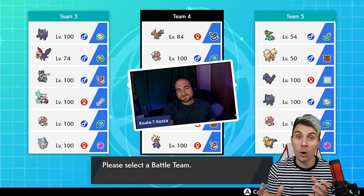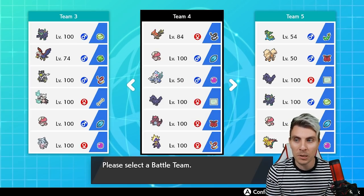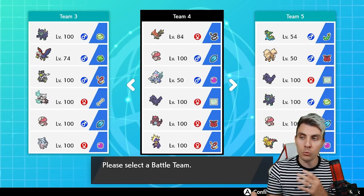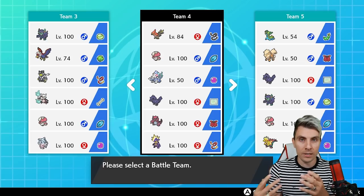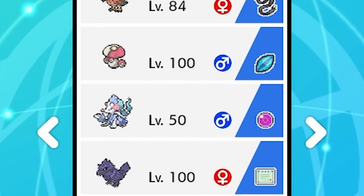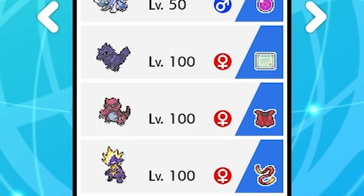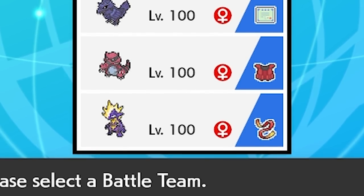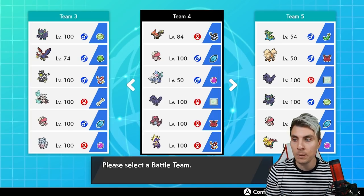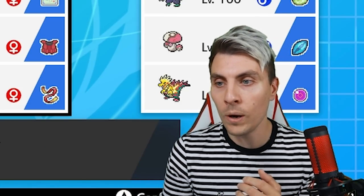I took a little bit of inspiration from my good friend Costa, who was playing in the Players Cup over the weekend with a Weakness Policy Corviknight. After talking to him it inspired a few ideas. We're going for a tailwind-centered team, with a little bit of cover for trick room — we've got Taunt on Talon Flame and Amoonguss to help disrupt the opponent.